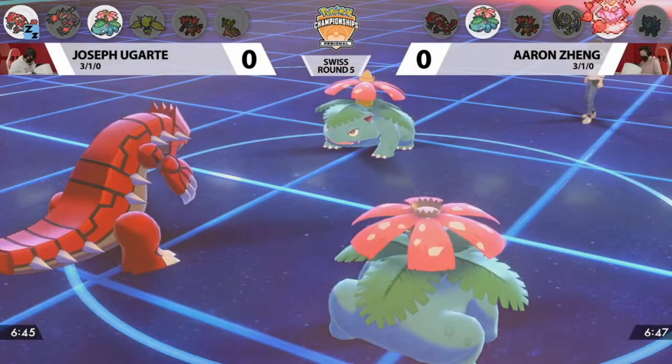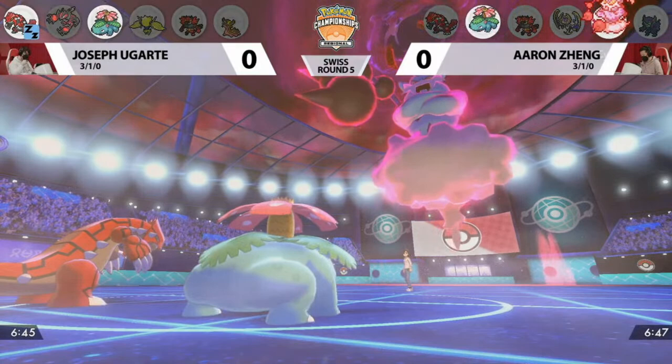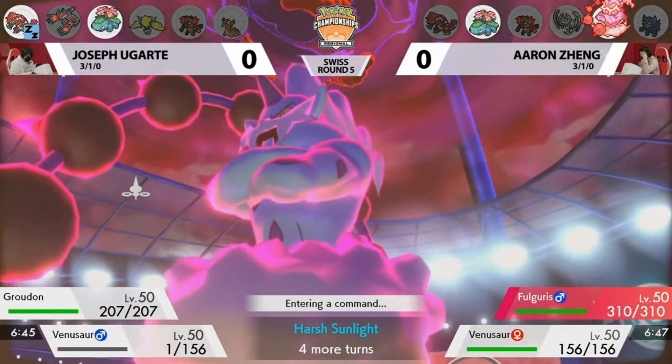That's going to be getting a lot of damage onto Venusaur, which holds on thanks to Focus Sash. It is also going to be building up the speed on Aaron's side of the field. Safety Goggles revealed on the Thundurus is great for Aaron — it looks like Groudon forgot his Goggles at home. He will be forced to stay asleep this turn, which is actually huge, because that first turn of sleep is mandatory and he just switched in. You do have the sun up, so you hope that your Venusaur can win the speed tie if you are Joe.